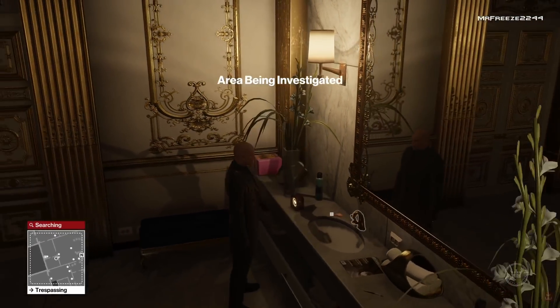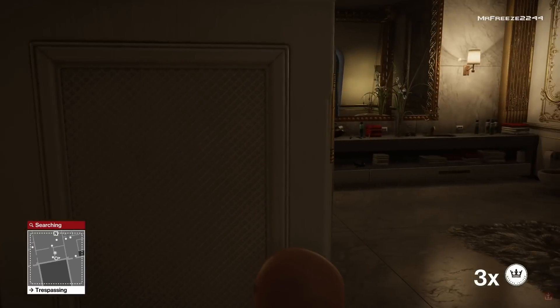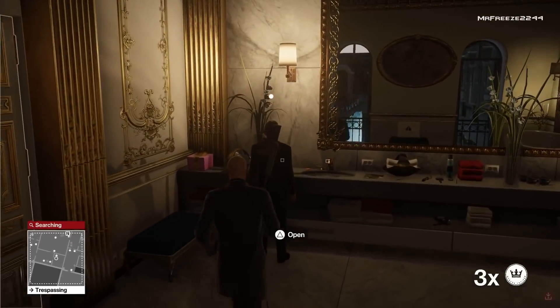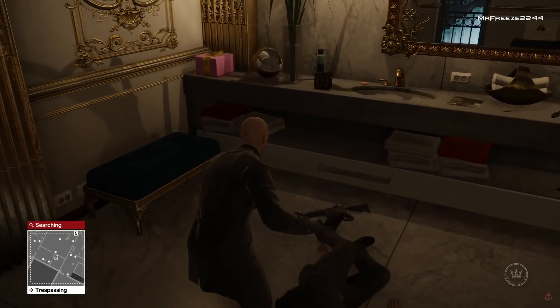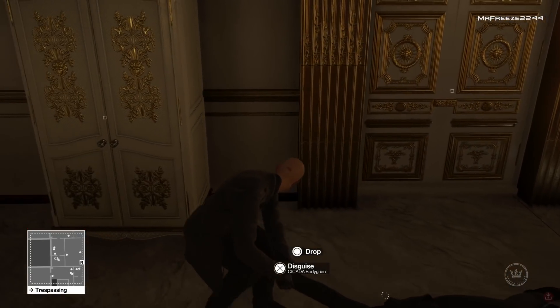Once you're in this bathroom right here, we're going to turn on this little clock radio and hide behind this closet right here. The guard's going to come in and he's going to be looking left, looking right, and eventually he will look straight forward and go to turn the clock radio off. That's when we want to go ahead and subdue him — because if you do it too early, he will spot you because of the head turning. So as soon as he goes to turn it off, that's when you want to go ahead and subdue him. Once you've done that, we're just going to dump his body in the closet.